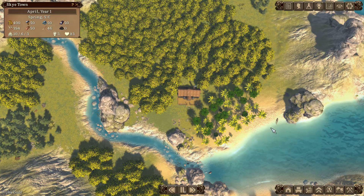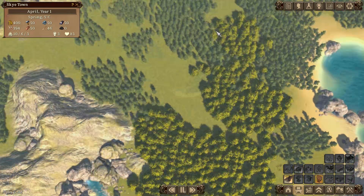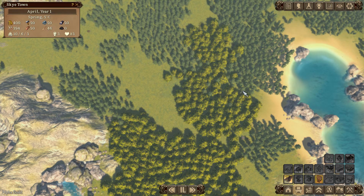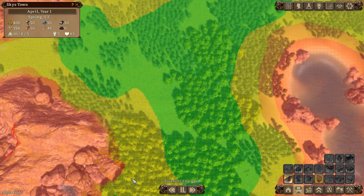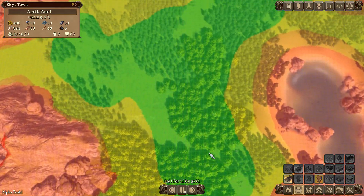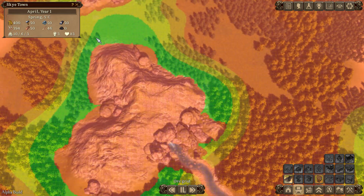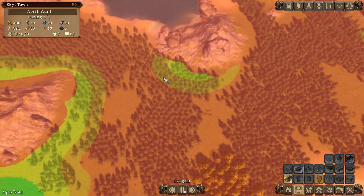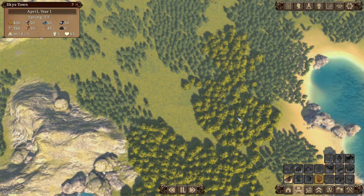We want some houses but I'm going to put them in last so I can judge where I want them. Looking at the overlays - there's a building grid, and there's one that shows soil fertility, which is important for planning where to put fields and grow crops. There's also the ore grid which shows where ore is - unsurprisingly it tends to be near the mountains.